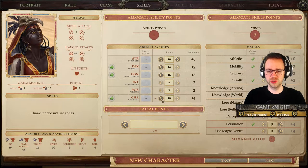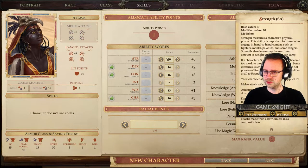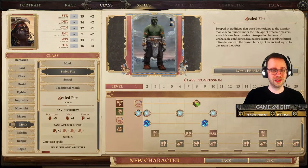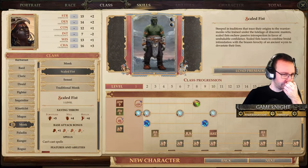So basically I need Strength, Dexterity, Constitution, Wisdom, AND Charisma. That is not good — that is not an easy class to make. Let me just search for a Scaled Fist Monk Pathfinder build to find some stats for this.